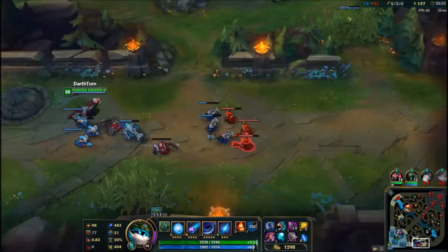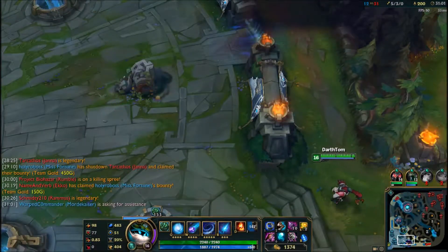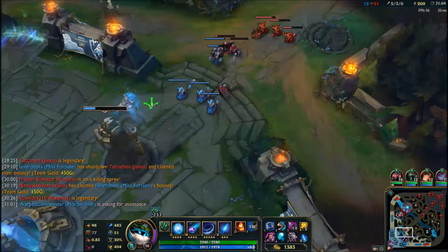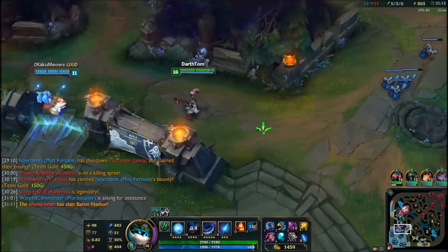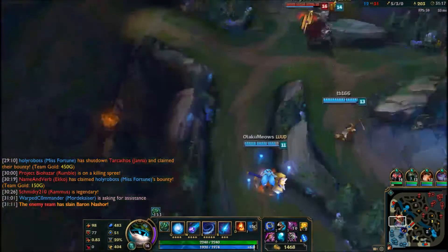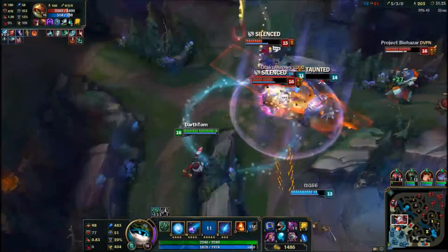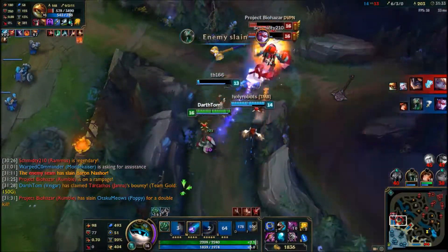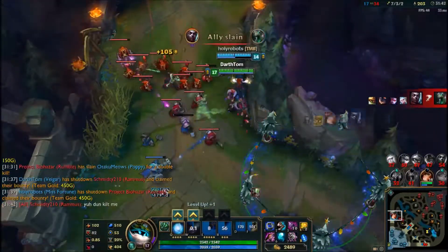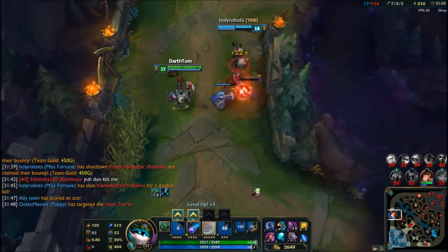My team would ultimately try to steal Baron but it just didn't work. I come up to help as another team fight ensues. We try to gang up on Rammus, but my first goal was to attack the squishy Janna, which I did. I use my ult on Rammus and almost get a triple kill, but MF had a little bit more movement speed than me.